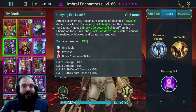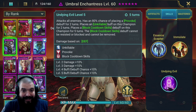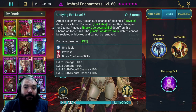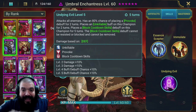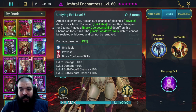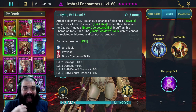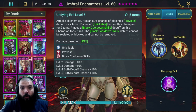Her A3 is where it gets spicy. It attacks all enemies and has an 80% chance of placing a Provoke debuff for two turns - once booked, up to 100%. It also places an Unkillable buff on this champion for two turns and places a Block Cooldown Skills debuff on this champion for five turns. That debuff cannot be resisted, blocked, or removed. So she does a massive AOE attack, provokes all enemies, goes unkillable, and does more damage the more HP she loses - allowing your other champions to get through the fight unscathed.